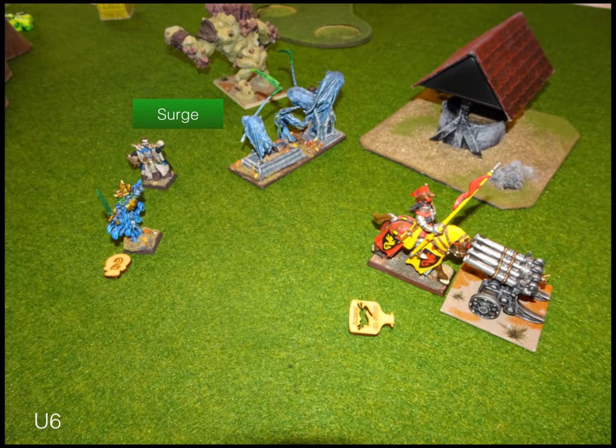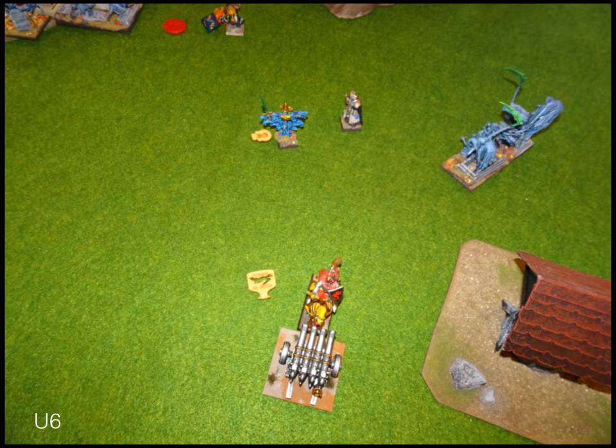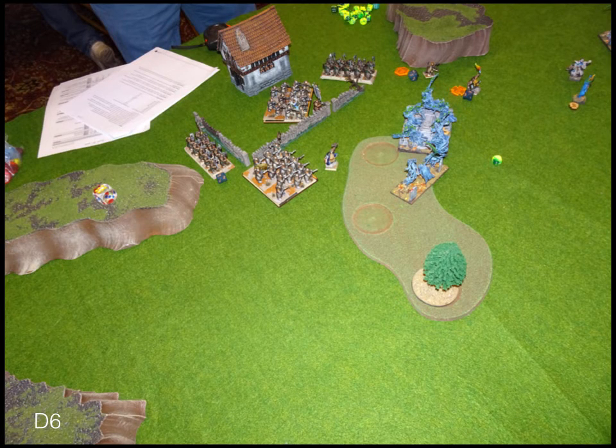Turn six, undead. The vampire lord knows he has to stop my organ gun or it'll finally pick something up, so he sends it into the organ gun, leaving my stone priest to walk away. His wights turn around and he surges them into the rear of my greater earth elemental — my hope of overrunning away doesn't work and it's dead. The wraiths kill the greater earth elemental, the vampire lord kills the organ gun, and the wights and wraiths combined kill my earth elementals.